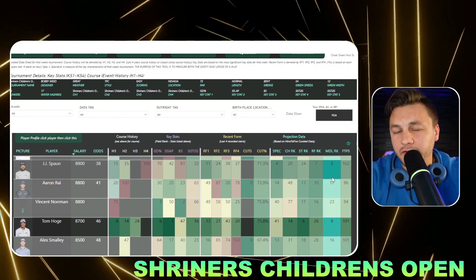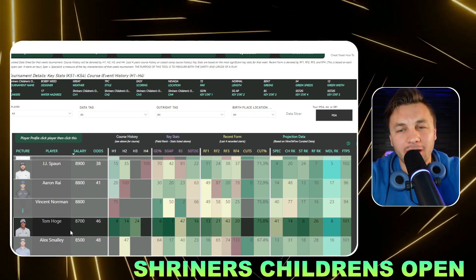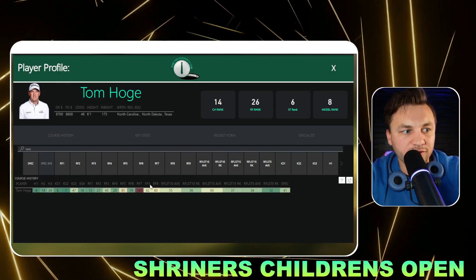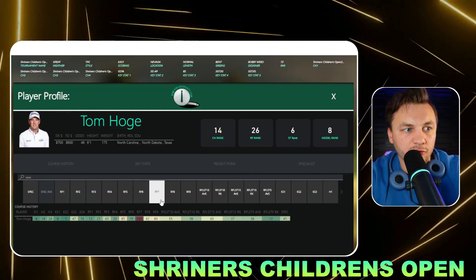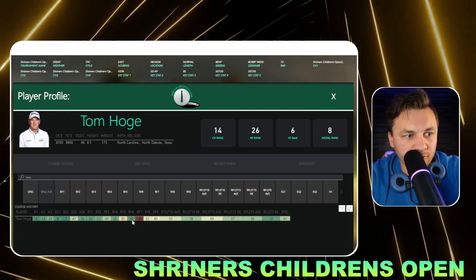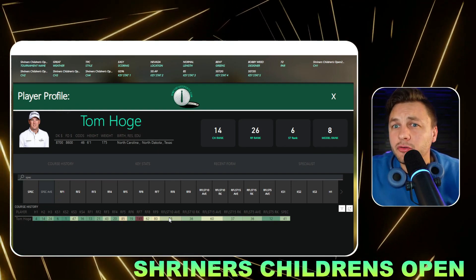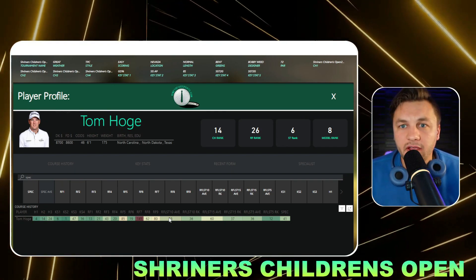It's going to be very difficult not to love Tom Hoge in DFS, especially at that price tag of $8,700. He is just looking like a standout play. He has had tremendous results at this tournament — finishing 4th, 14th, and 24th. We love that. He ranks top 10 or better in good drive percentage, strokes gained approach, and he has been playing well this fall, with a top 20 finish last week. The longer we go for form the more it falls off, but at the start of the fall we'll be defaulting to guys who have played well in this fall series.